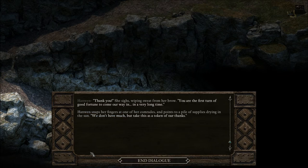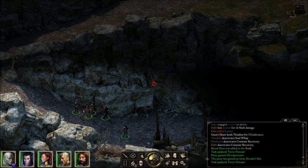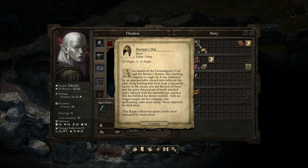'I will see what I can do.' 'Thank you,' she sighs, wiping sweat from her brow. 'You're the first turn of good fortune to come our way in a very long time.' Hanwen snaps her fingers at one of her comrades and points to a pile of supplies drying in the sun. 'We don't have much, but take this as a token of our thanks.' We gain an item: Hermit's Hat.